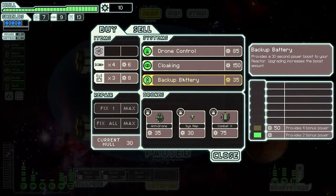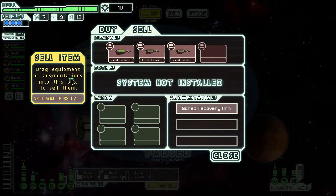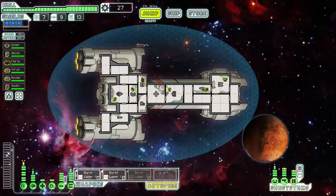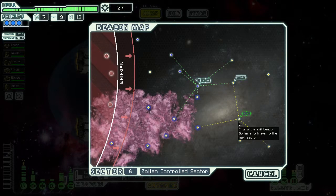Let's fix our ship up while we're here. There's an augment that provides a 30-second power boost to your reactor — upgrade increases the boost amount, so it gives us additional power. Drone control, combat drone, system repair — but we don't have any drones, so I'm not worried about it. If I sell the laser I can get another 25 scrap, but if I keep it I can upgrade and have more firepower. As nuts as it is, I'm actually going to keep it and upgrade my guns — having more combat is never a bad thing. We were able to get some fuel, so that's good. Let's go down, then hit the store, then go down again.